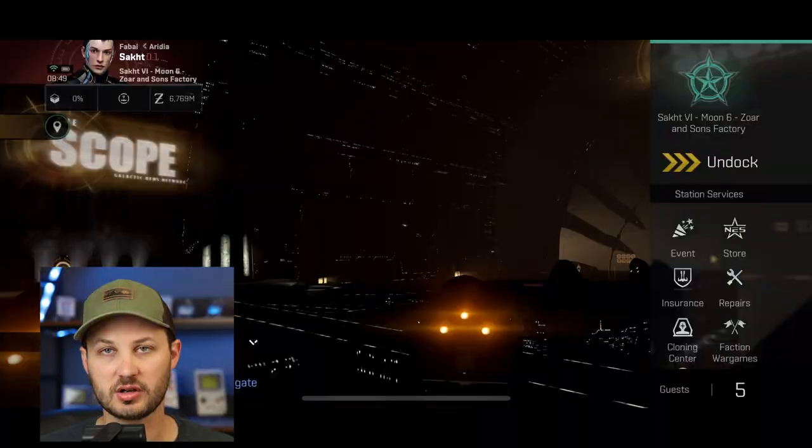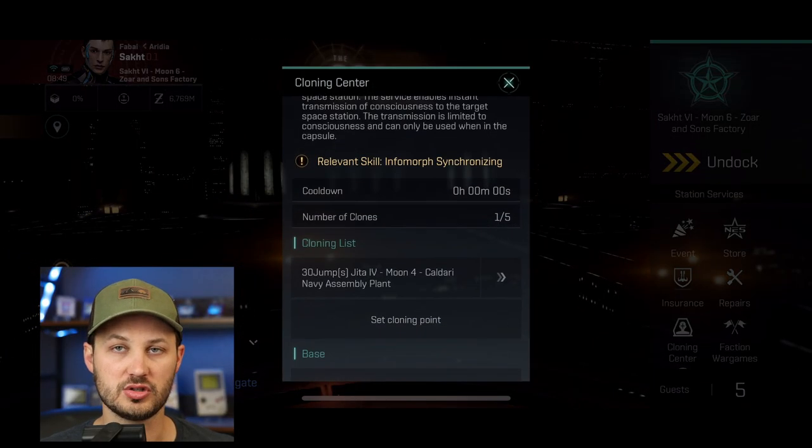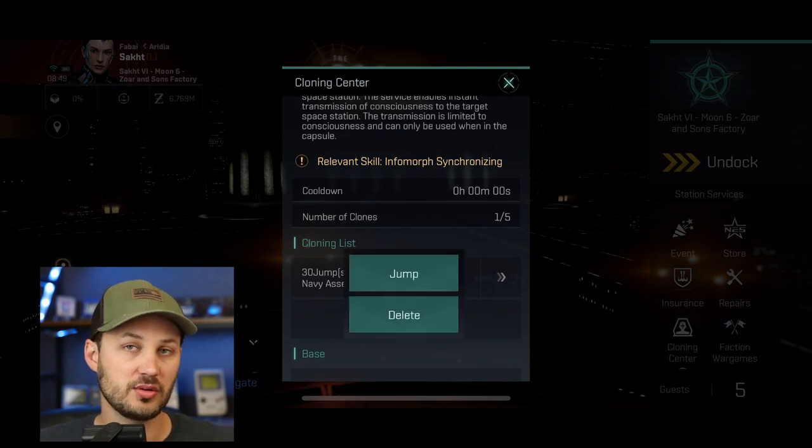When you actually want to jump to a different station, all you have to do is click on one of these locations and hit jump. In this case, I'm in SOCT, I'm going to be jumping to JIDA, and boom, we're back in JIDA — and that's all it really is.